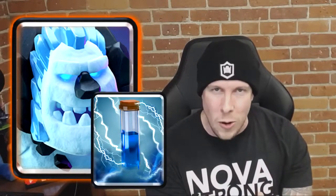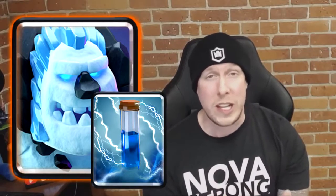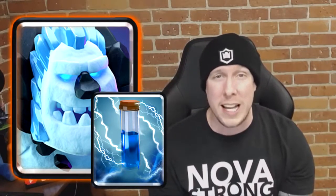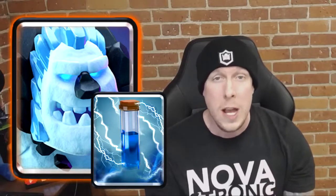Number three might be a surprise, but I stand by it and feel pretty passionate about it — it's Ice Golem and Zap. Ice Golem is such a strong card for two elixir, but when you add Zap to the equation, they can kill Minions and swarm troops — a great one-two punch. I think Ice Golem and Zap is really underrated, especially against Minion Hordes or any big swarm attack. Ice Golem kills Skeletons and Bats with death damage alone, but combo it with Zap and you start taking out Spear Goblins, Goblins, and Minions as well.